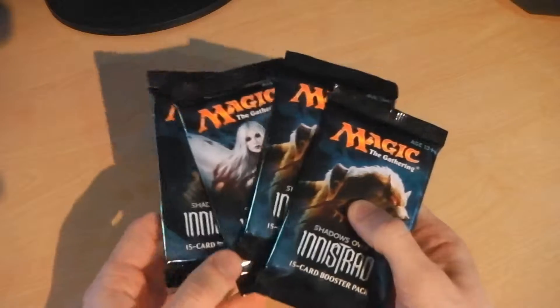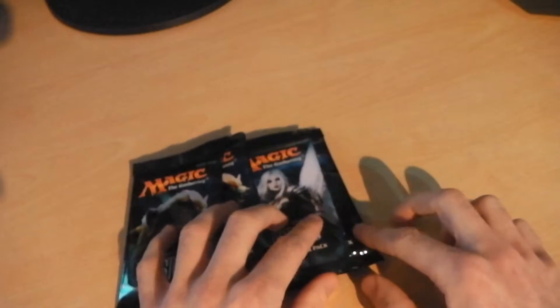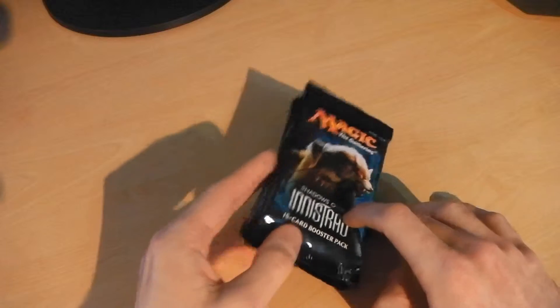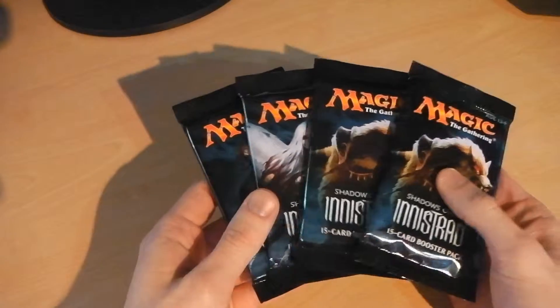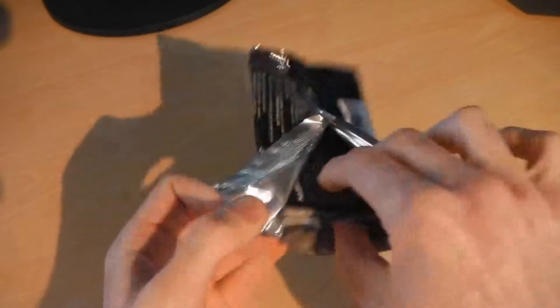Hey everybody, welcome back to another episode — I'm Mr. Dan. What we're here to do today is another Magic: The Gathering episode of the Weekly Four. This is Weekly Four number two, and here we have four Shadows Over Innistrad boosters. Anybody who's watched my previous videos and booster box opening knows we've not got all that lucky so far — no planeswalkers, a few mythics and a couple of legendaries including Odric twice. Let's see if we can get one today. Without wasting any more time, let's get booster pack number one underway.